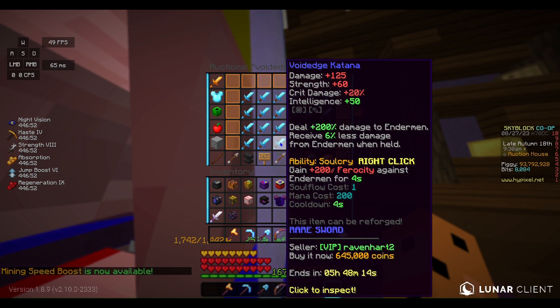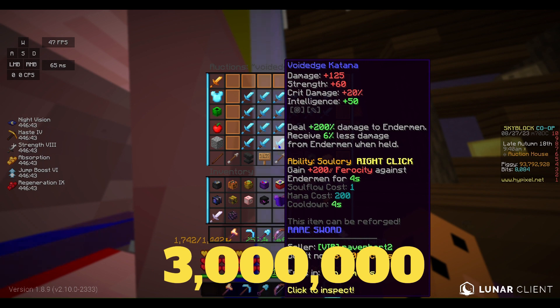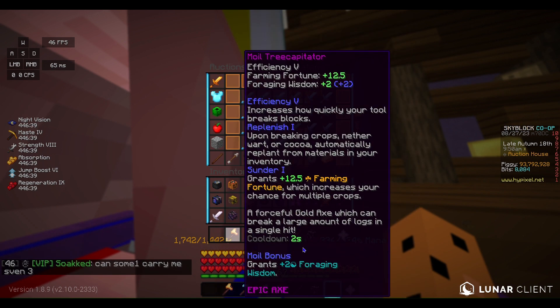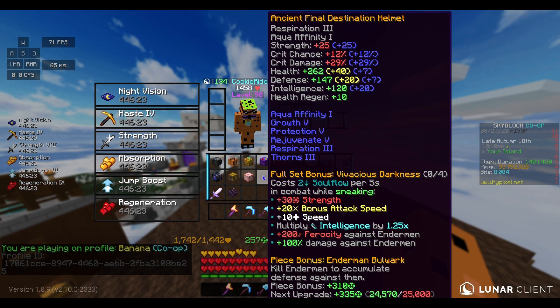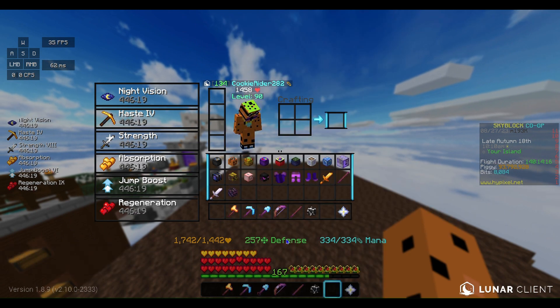You'll also need Fabled on the Voidage Katana, which is probably another million or so. Using Combo 5, which is really cheap, the total cost for a good Voidage Katana is going to be around 3 million coins. This actually deals as much damage as the Giant Sword, so it is just as good as the Giant Sword for Tier 2 Endermen.